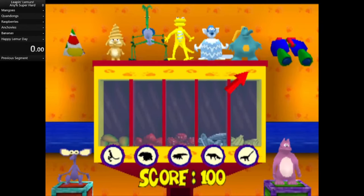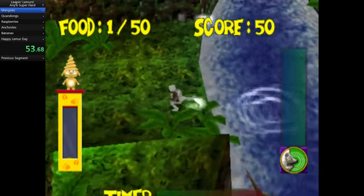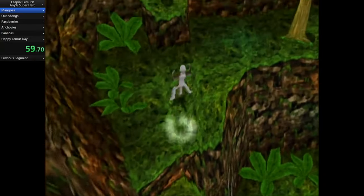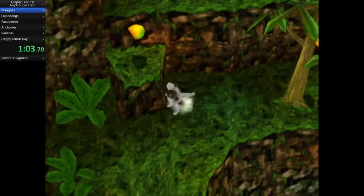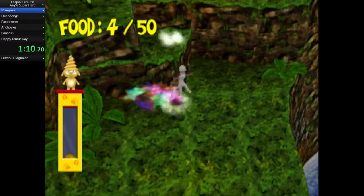Next we have a throwback to a game from my childhood: Zabumufu Leapin Lemurs. In this game, you play as Zabumufu the Lemur and explore five different areas collecting fruit along the way. Each level has a target number of fruit, but each individual fruit is unique and can only be collected once. If you exit an area and come back, all the fruit you've collected will not reappear. Thus, there can only be a finite amount of 50 fruit collected in each level.